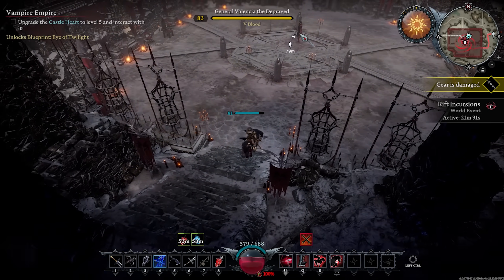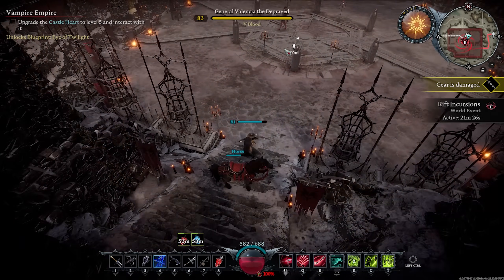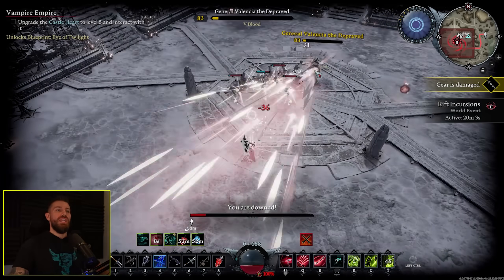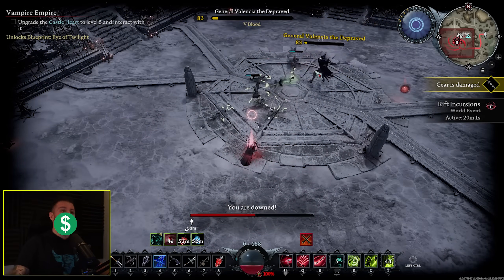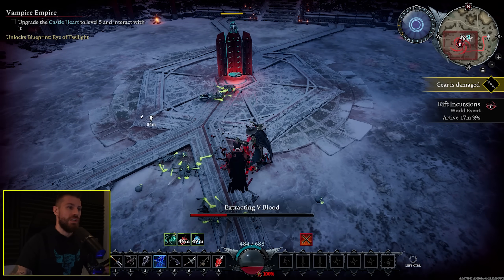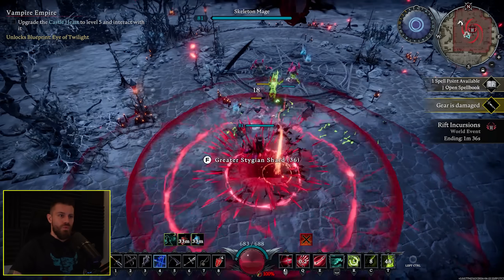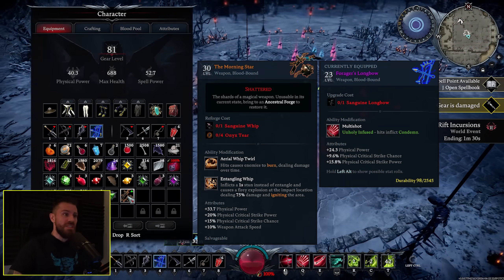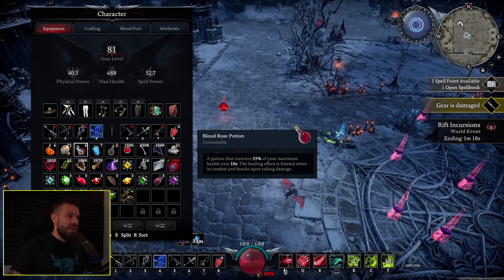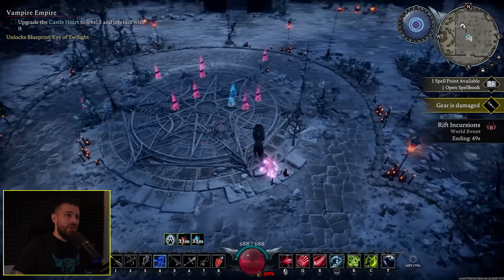During the grind I stumbled upon another new boss, General Valencia the Depraved, who killed me on my first attempt. On my second attempt though, we kicked her ass. She's probably my favourite new boss they've added to the game, mechanically. During that fight I also got my first orange legendary item drop — the Sanguine Whip. The other drops had been epic purple, but this was my first orange. Guess I'm going to have to build the Sanguine Whip.